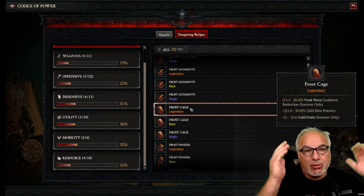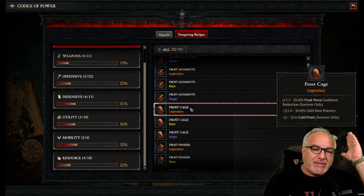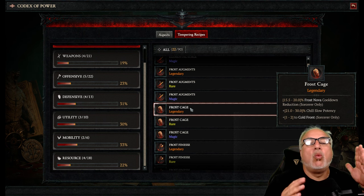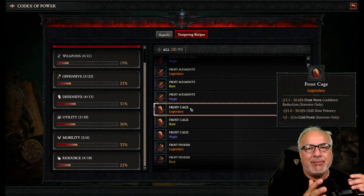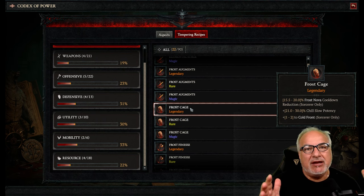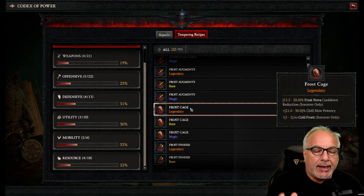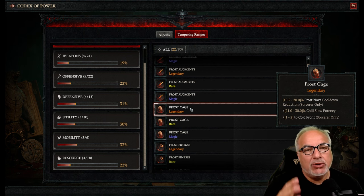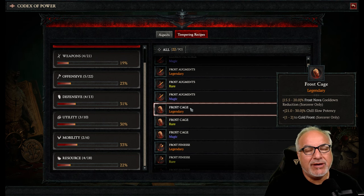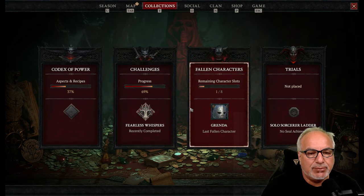To keep it very simple: a magic manual will have 1% vulnerable damage, the rare will have 5% vulnerable damage, and the legendary will have 30% vulnerable damage — very generic example. But when we're talking endgame, you want to use the legendary tempering manuals. They come in different forms of rarity, and each one escalates the effects you're trying to put on your gear.